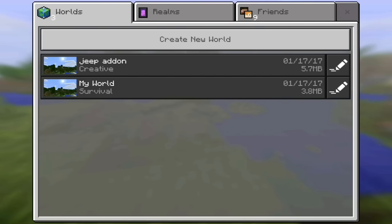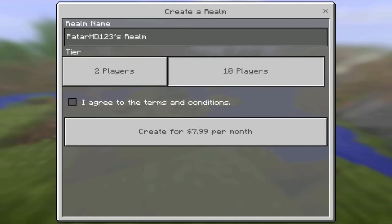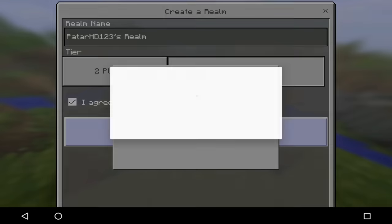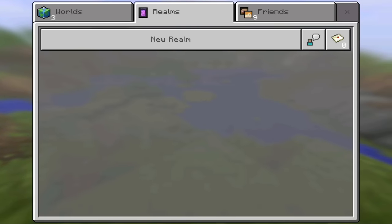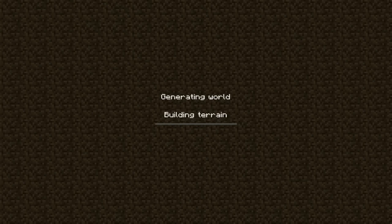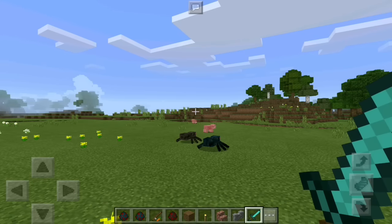Let's just click on Minecraft Realms. Create new realm. If you click on new realm and just click on that, that's just not going to work. So it doesn't work, guys. Let's just enter the world. Oh yeah, I remember the Jeep. So let's just go into this world and see if some of the things work. I don't know if my Minecraft is actually going to crash or not.